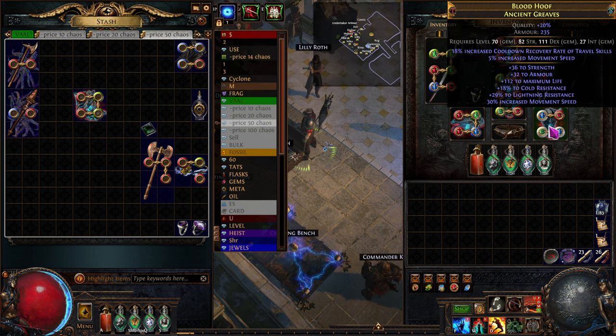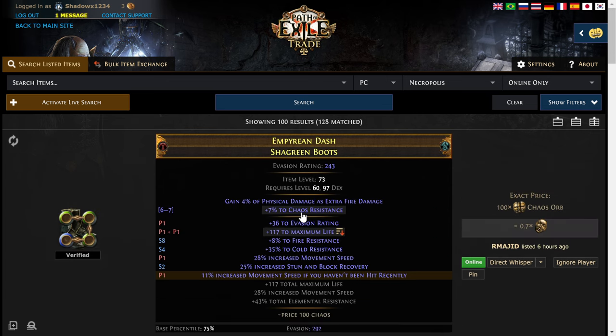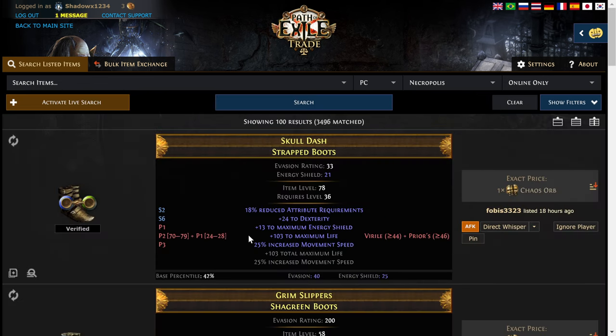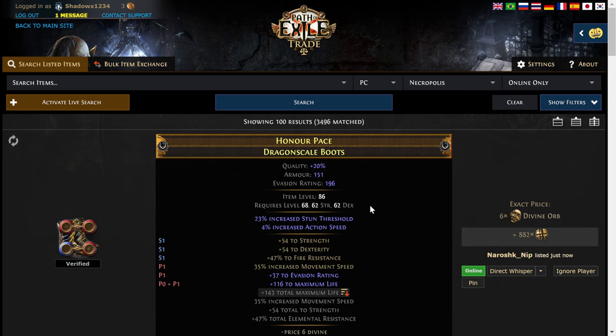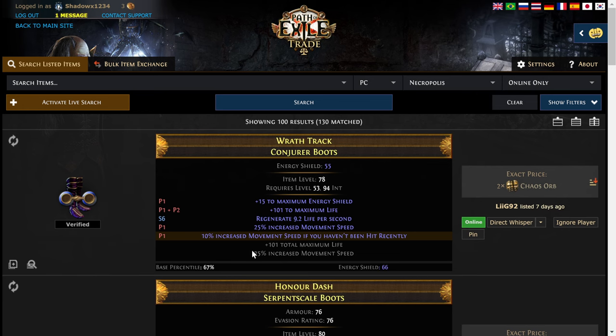Let's see if I can find an upgrade. I'm more concerned about life and movement speed and not concerned about much else at this point for these boots. Let's say I wanted to search and find out what's the maximum I can get on some of these boots. It looks like about 117 with boots that have these. If I take that off and search again, and sort by total maximum life, now we can get up to 143 max — about 116 is the tier one roll. But all of a sudden we're up to six divine. So I'm going to keep looking.